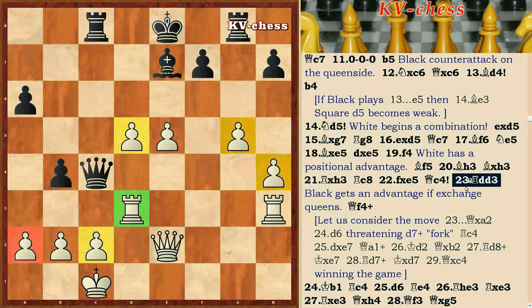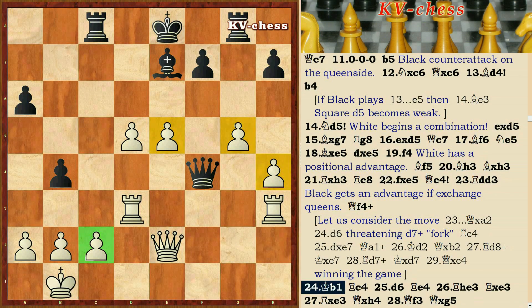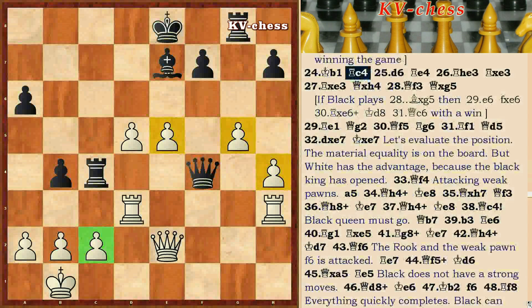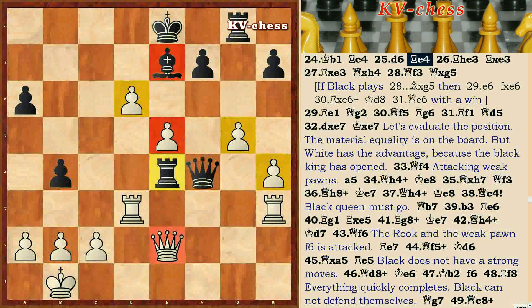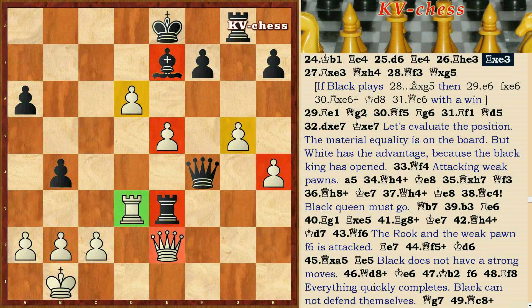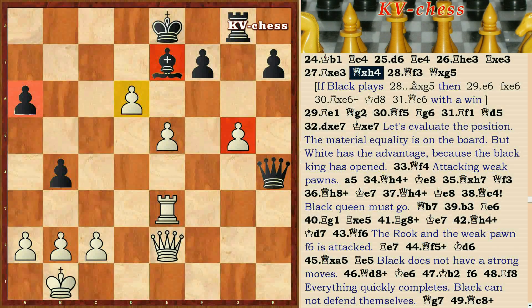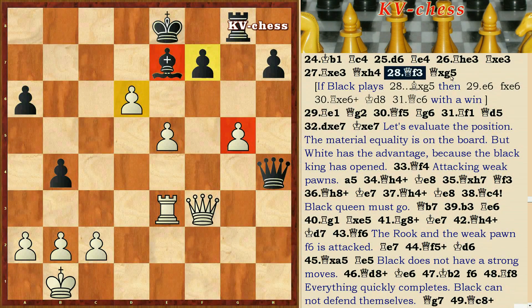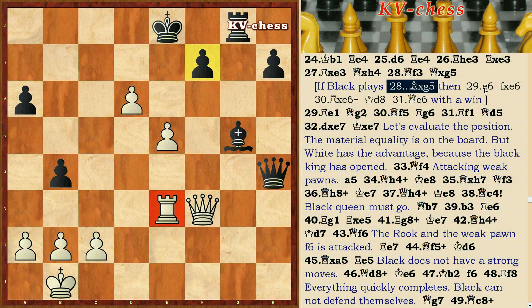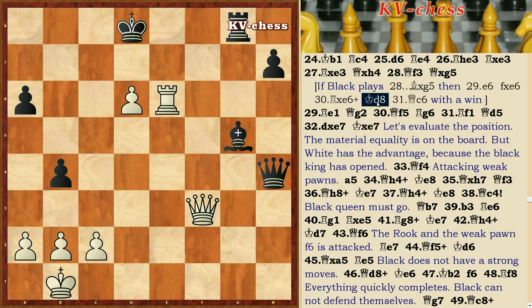Let's go back to the 23rd move. Qf4 limits. Rxd4, Nd6, Rxc4, D6, Rfe4, Re3, Rx3, Re5, Qxd4, Qf3, Qxg5, H6. Qxg5 check, Kd8, Qc6 — with a win.